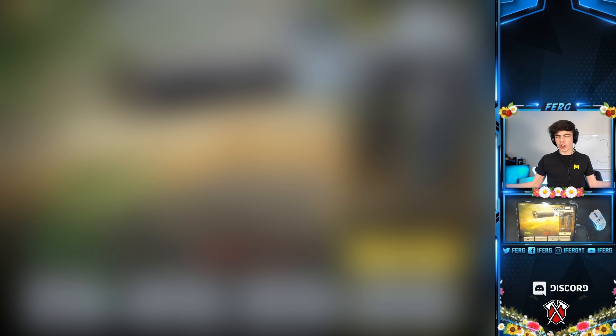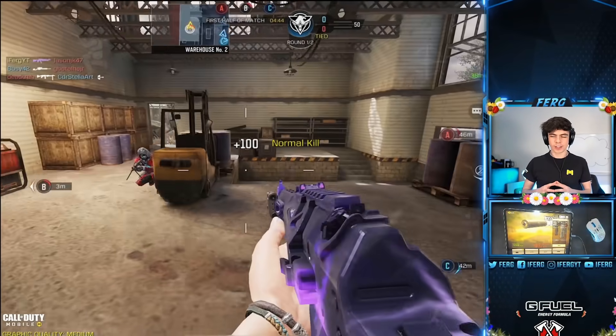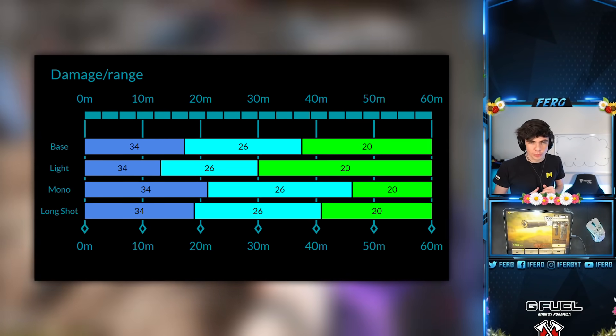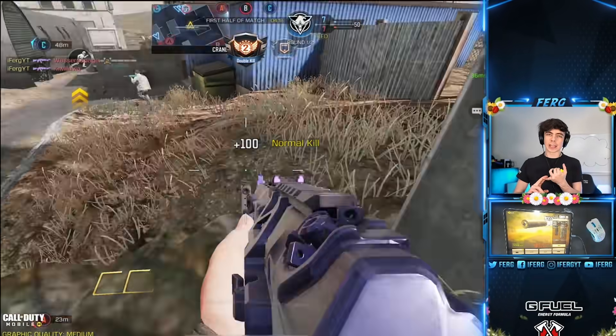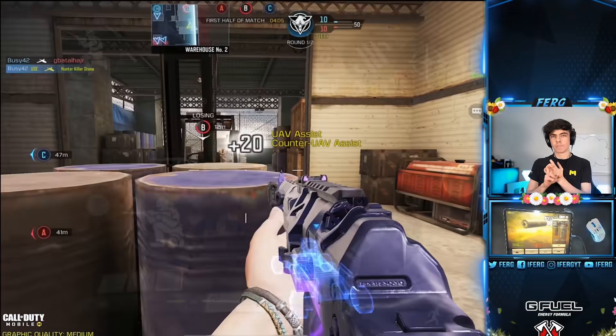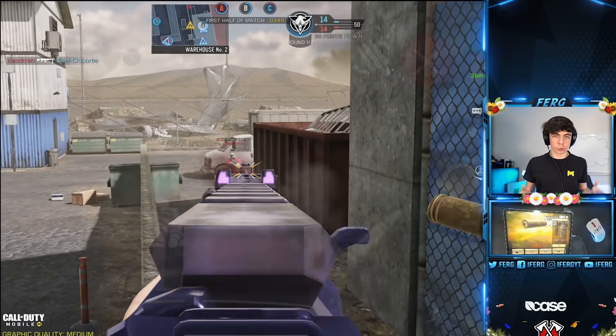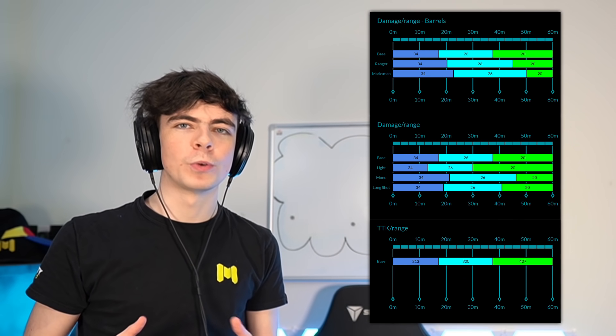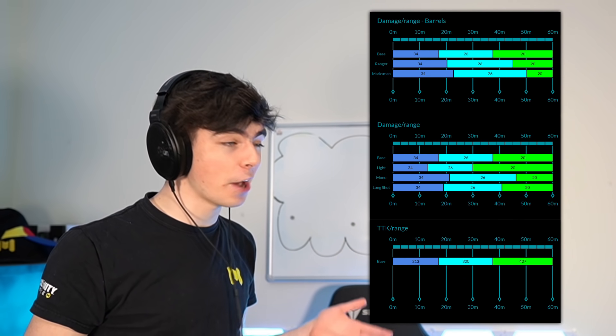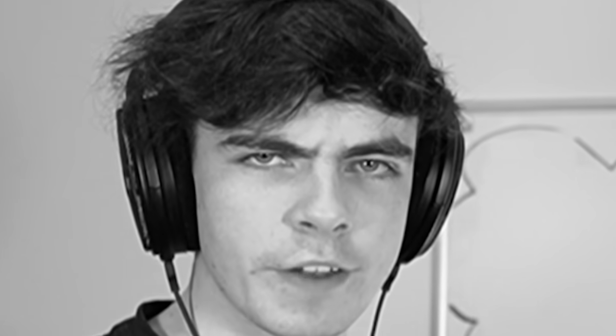The number two spot goes to none other than the ASM 10 — close range killer. 34 damage close range means it can three-shot, similar to how the DRH can three-shot. However, you don't need an attachment on your gun to make it insanely good close range, which means you can have good ADS speed, good bullet spread accuracy, and great vertical or lateral recoil control, whichever you decide you want. Similar to the DRH, we have a bunch of statistics on screen right now showing how good the ASM 10 really is. It's fantastic — I really enjoy using it and it feels good running around the map with it.